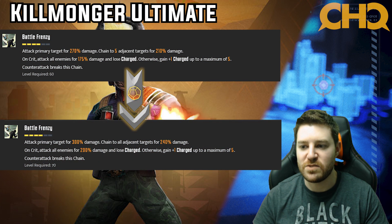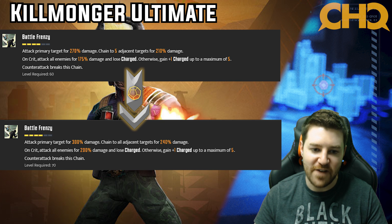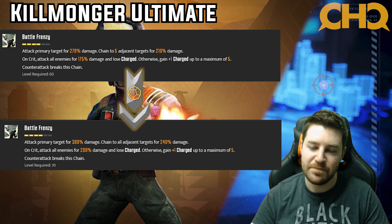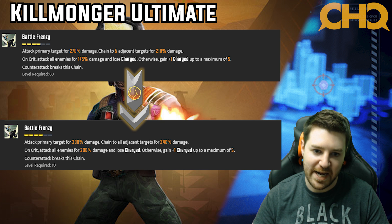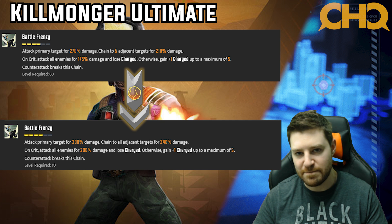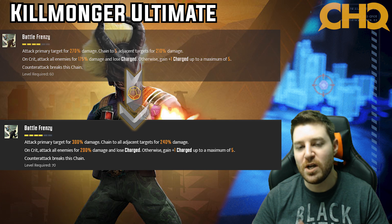Now we're looking at Killmonger's ultimate. It's really the only ability I don't think is essential for Killmonger, though it's still really, really good. Putting in the tier fours adds 30% more damage to the primary target, chains to all targets instead of five, adds 30% more damage to chain targets, and on crit adds 25% more damage to the mine that damages everyone. It's like a 55% damage increase on damage you're dealing to everyone, which is really nice. However, the reason I couldn't call this essential is it takes some setup — it's not always convenient to use, and sometimes there just aren't the right targets to chain to. It's a long cooldown and not a massive amount of damage. For me, this one is a three star.